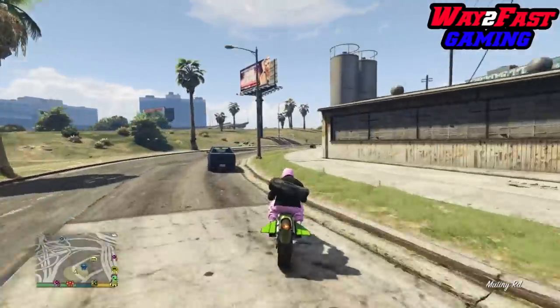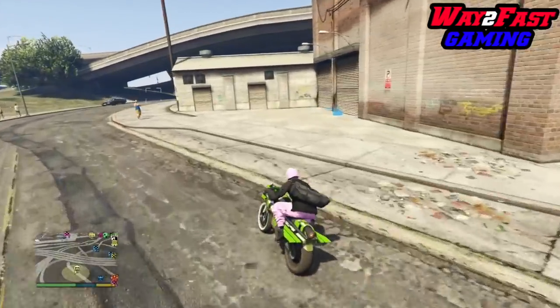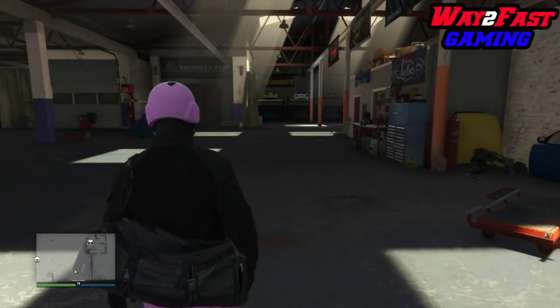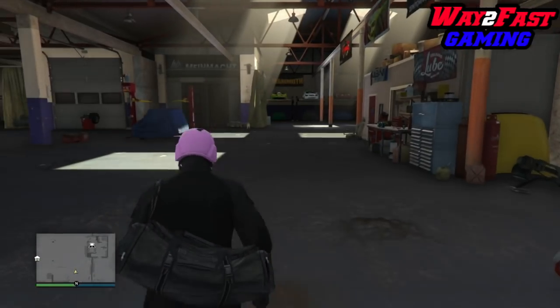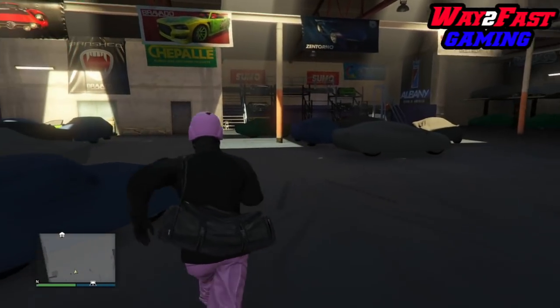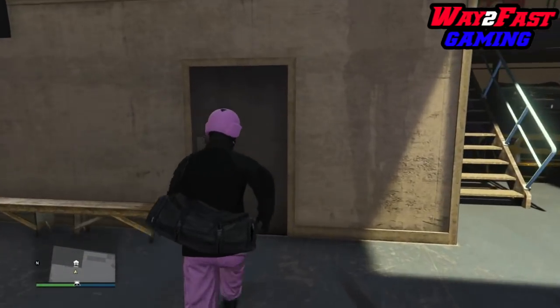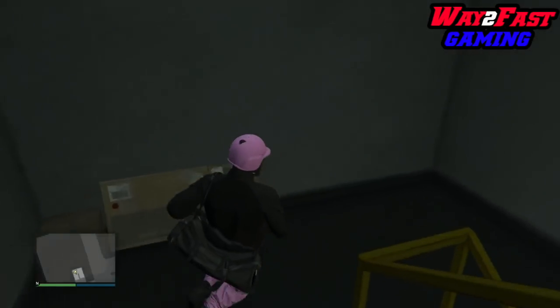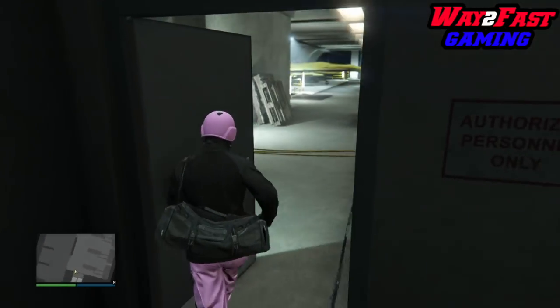Head over to your special vehicle warehouse — go to yours wherever it is on the map. Now, the hardest part of this whole glitch is getting yourself glitched out — trying to join the heist without getting sucked up into the clouds. If it keeps happening, just go to a new session and try again. You can do public or invite-only, it doesn't matter.